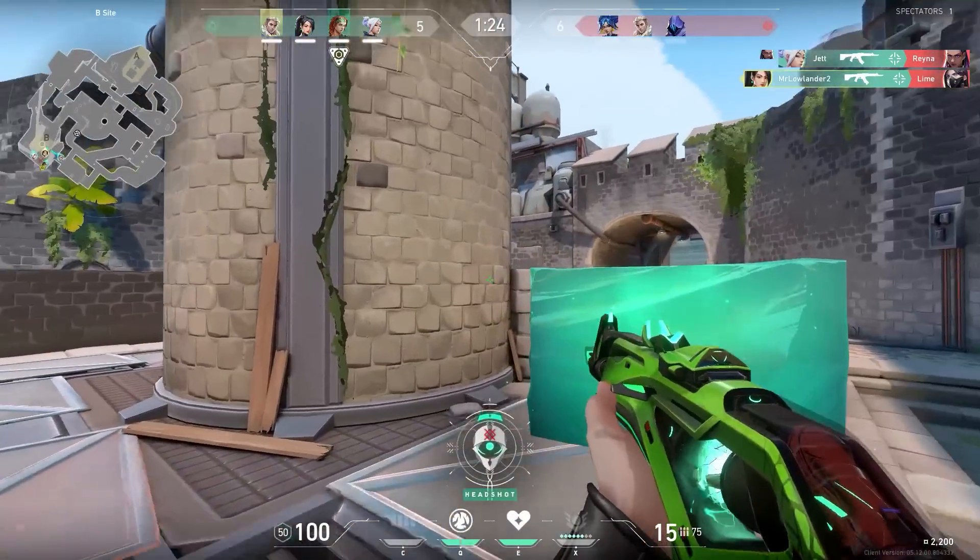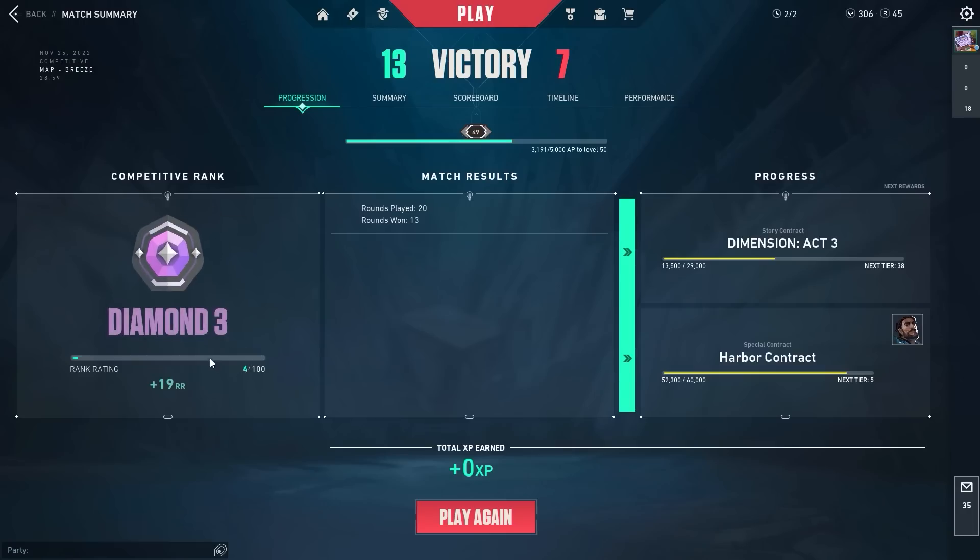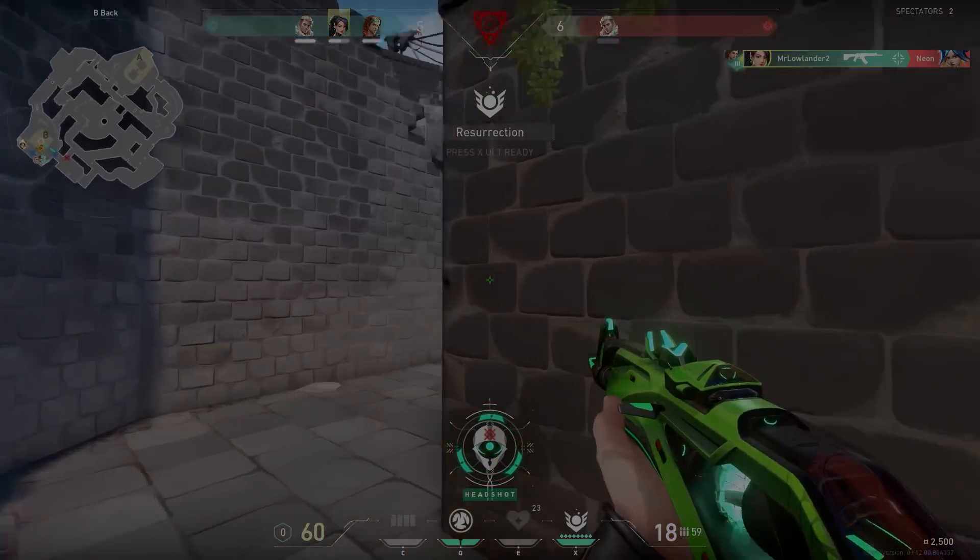Welcome to another episode of the Sage to Ascendant series, a series where I show tons of Sage tips and tricks. Last episode we finally promoted to Diamond 3, so only one more rank. Let's try to get it today.